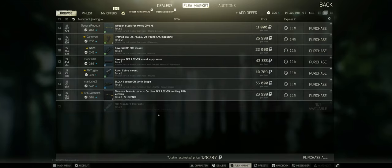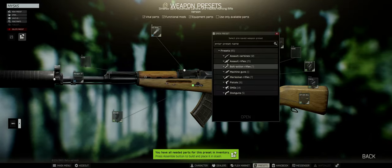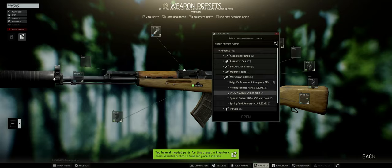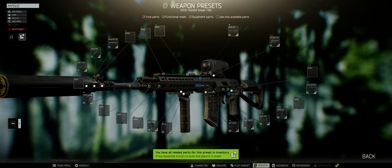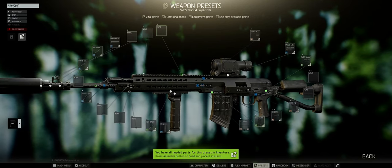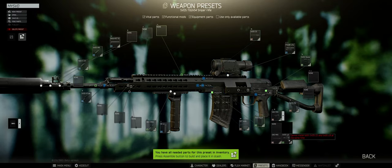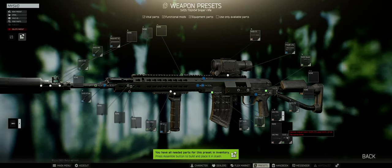Another good thing about this is that you can't go wrong with the components. For example, I'll open up an SVD preset — this is how I ran my SVD last wipe before the game reset. If I try to change a certain component, it immediately says I cannot install both the SVD CS and SVD LB at the same time. So as long as I don't remove one component, I won't be able to put the other one on — preventing mistakes.